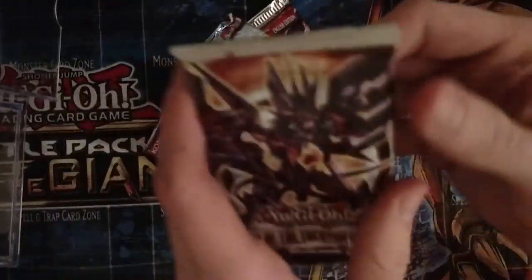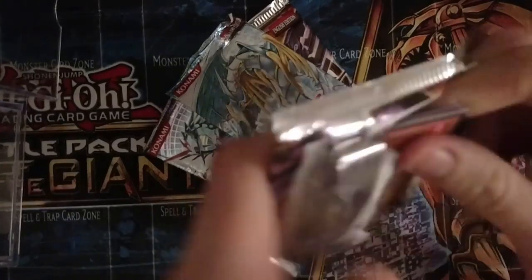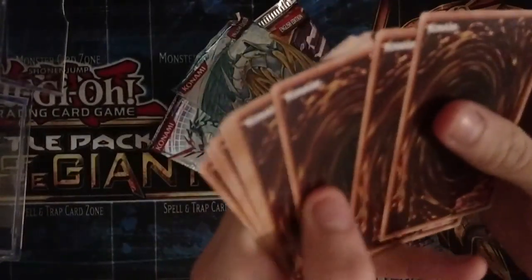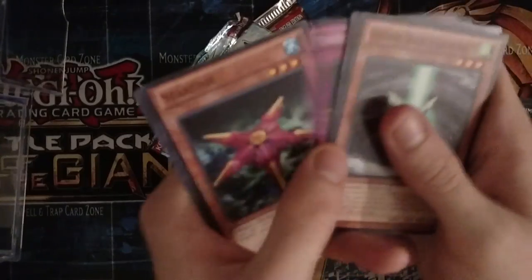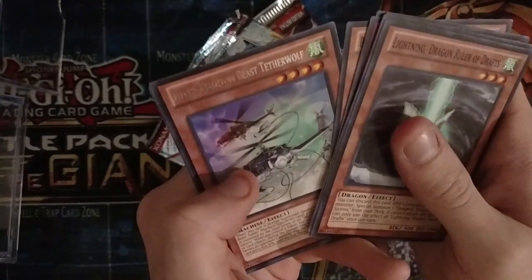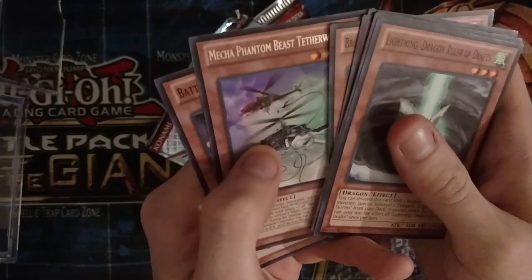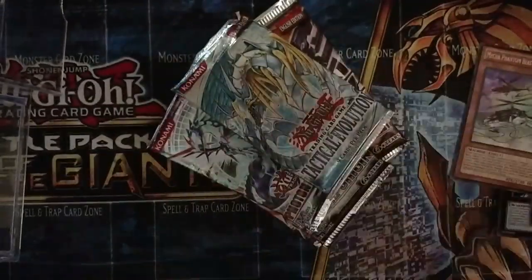Now we'll do a little more Tachyon Galaxies. Let's shred this pack — three from the back. We got for the rare Mecha Phantom Beast Dracossack... wait, Deadwolf, and then we got Battling Boxer Counter Punch just over there. So just the rare Mecha Phantom Beast.